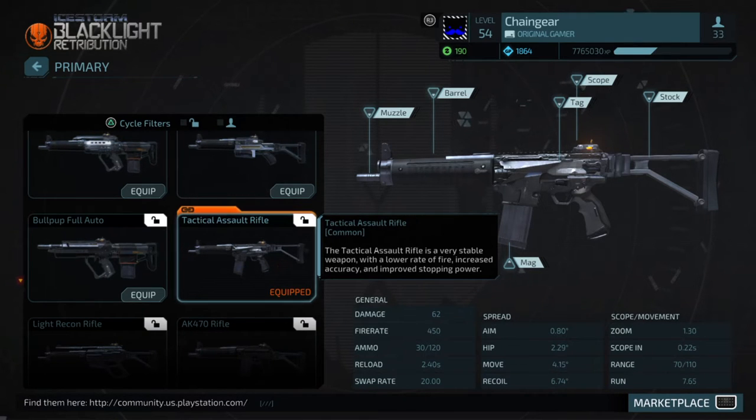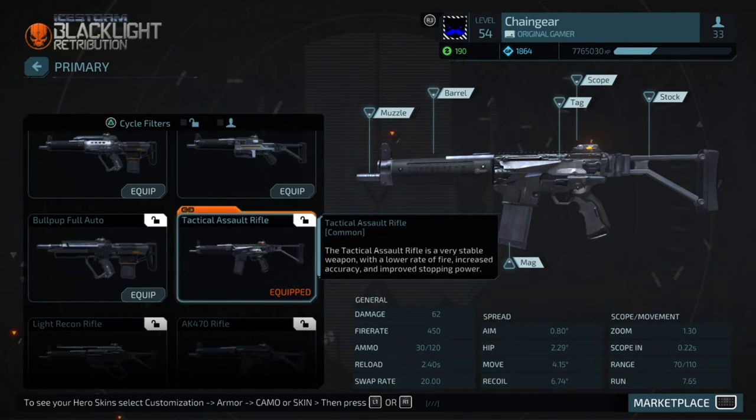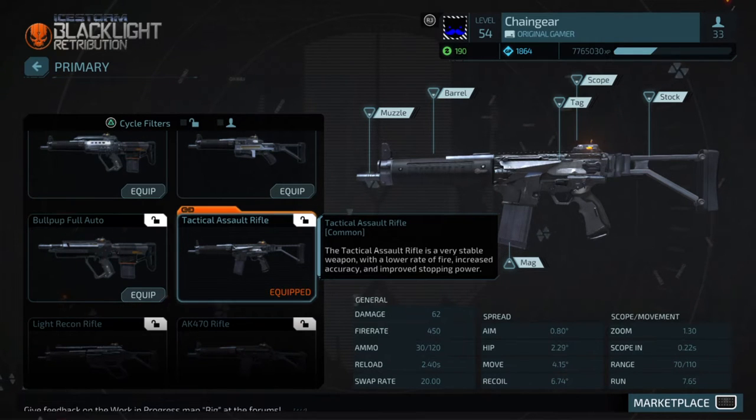The second most noticeable thing is probably the recoil. The recoil on this gun makes it jump all over the place. So even though you may look at the spread and say 0.8 is pretty good — anything really below one degree of spread is pretty manageable — that recoil makes the gun bounce all over the place, and even though it's accurate wherever it bounces to, it's pretty hard to handle.